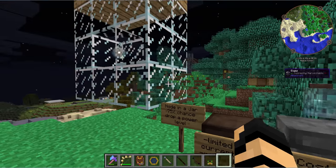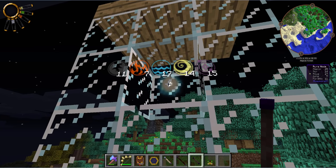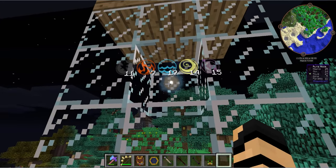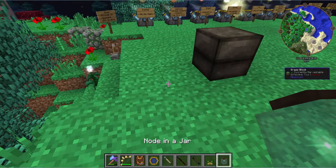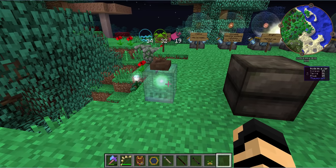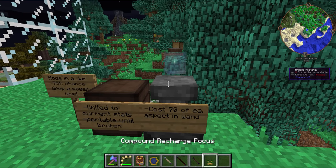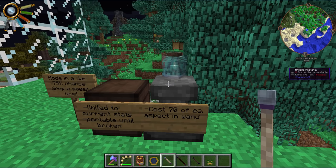The node is limited to its current stats — so if you drain it dry down to all ones and then capture it, there's a very good chance those low numbers will become the new maximum stats when you re-break it into the world. You want to make sure it's fully recharged before capturing and moving it. It's portable until you break it. You place it and then left-click it or dig it with a weapon to pick it back up. It's also expensive — you'll need a silverwood wand with a lot of vis.